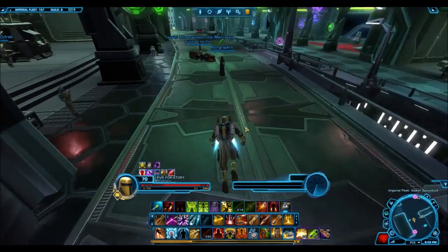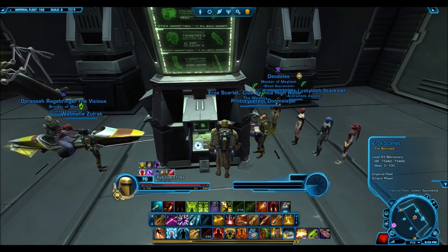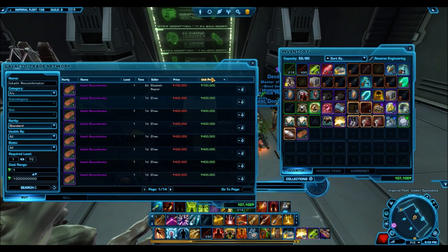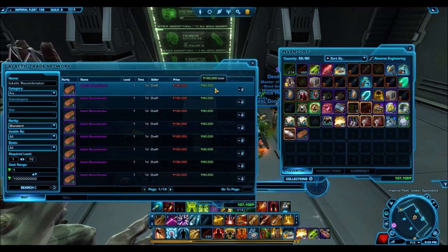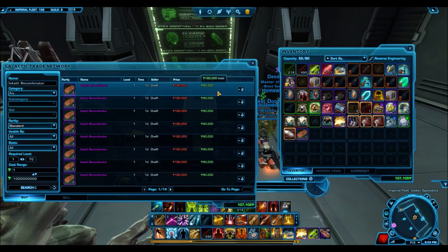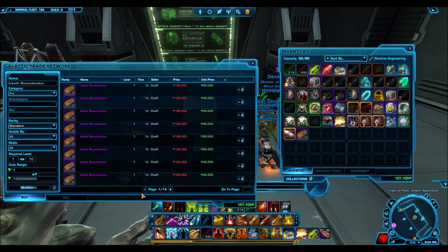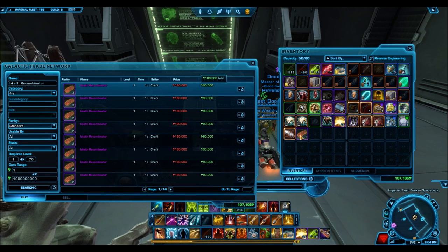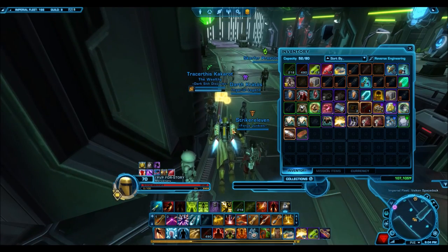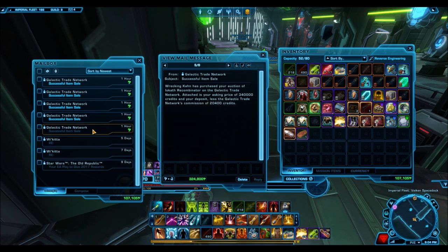But actually as you'll see in this video, the price dropped because this was back right when it was released. So obviously the GTN is going to fluctuate a little bit in price. Looking at it right now, at the time I was making this video, it cost around 90,000 credits for one crafting material. The other 10 did end up selling for 90,000 credits, so that's 900,000 more credits on top of that. I made almost 3 million credits, and all I bought were 20 of these crafting materials. In total, that cost me 120 command tokens and about 75,000 raw credits.